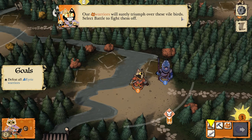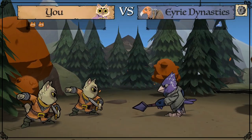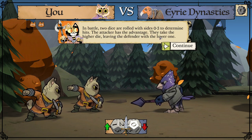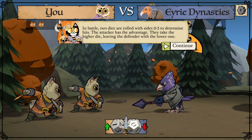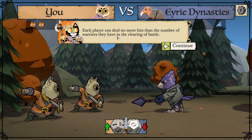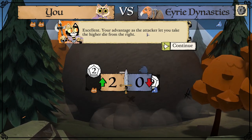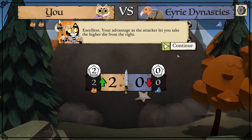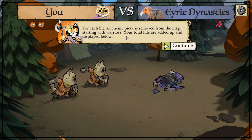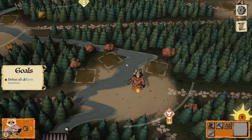Our warriors will surely triumph over these wild birds. In battle, two dice are rolled with sides 0 to 3 to determine hits. The attacker has the advantage — they take the higher die, leaving the defender with the lower one. Each player can deal no more hits than the number of warriors they have in the clearing. Your advantage as attacker lets you take the higher die — we can do 2 damage and they can do 0.